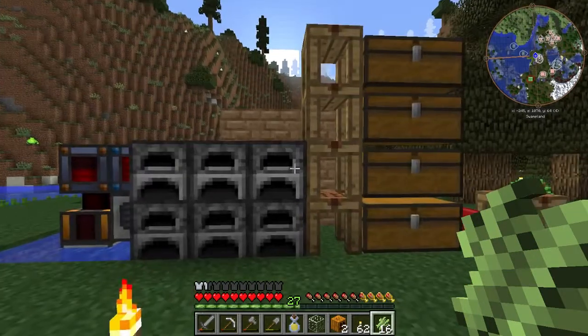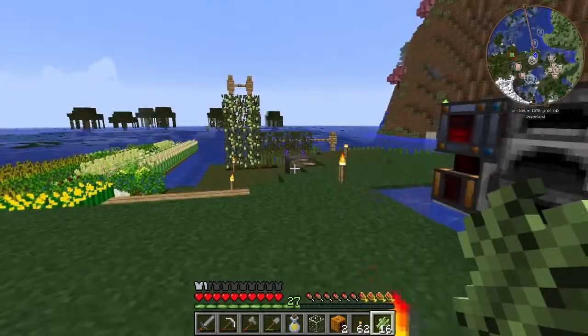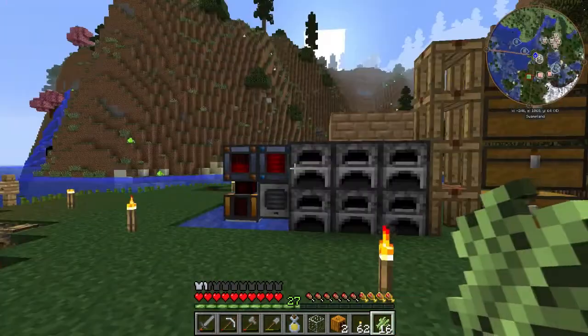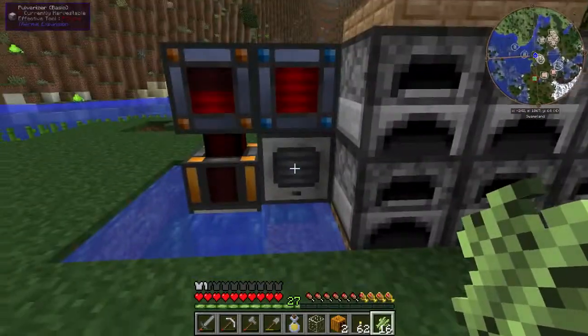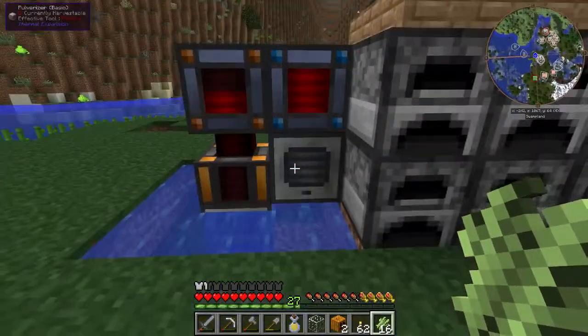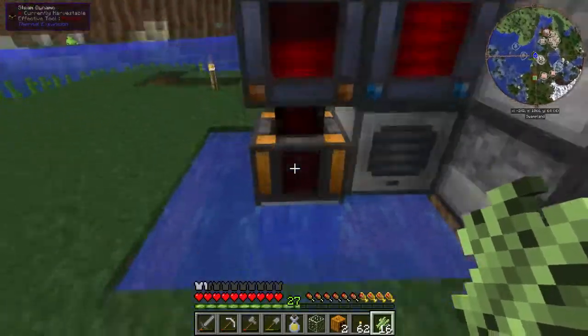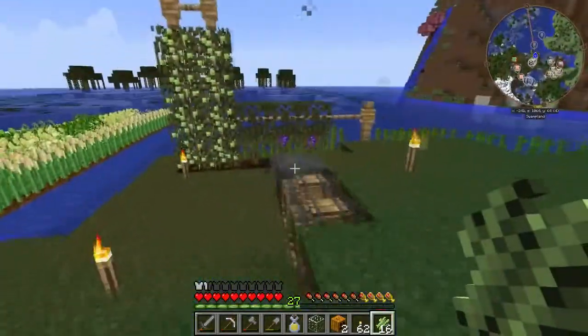Hello everybody and welcome to another episode of Ethopack. I've done a little bit since last time, just getting some base stuff going. All I have is a couple of leadstone energy cells and a pulverizer, and an innocuous accumulator with steam dynamos powering that.